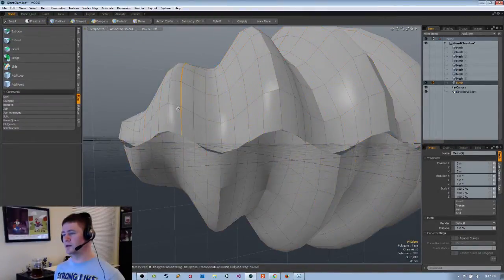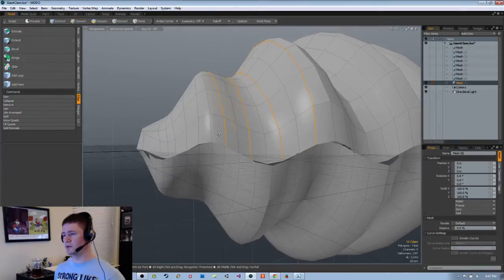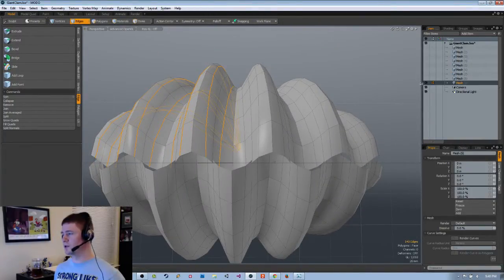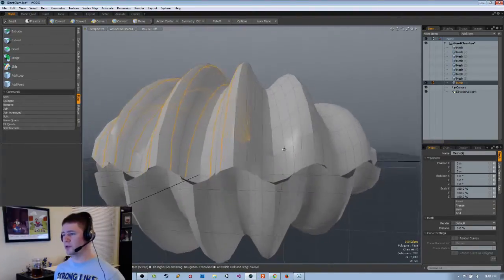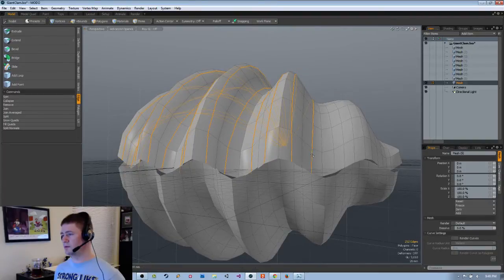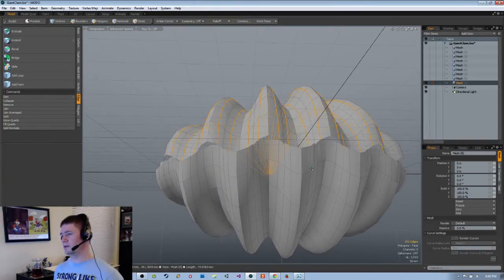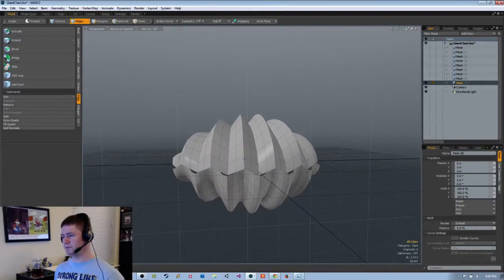Rather than going through and doing all that, it should be a lot easier — I'll just go through and double click a bunch of stuff. Double click this one, this one, this one, and double click that one. I'm going to leave the sides alone for now because they might require special attention. I do indeed have an exact copy of this. We're at around 3,000 polygons and about to drastically drop that. If I remove these edges I get something like that, which is looking kind of nice. I also do like that hard edge.